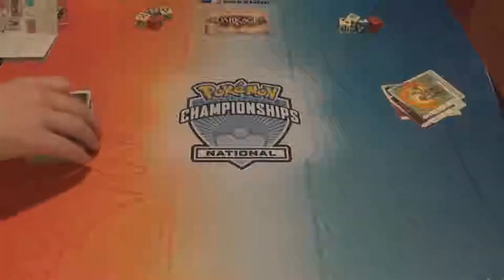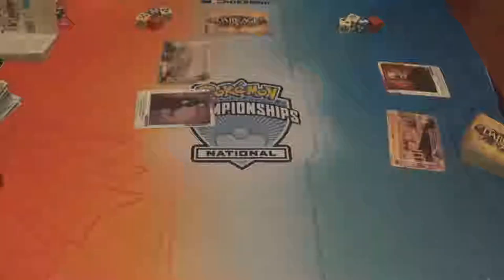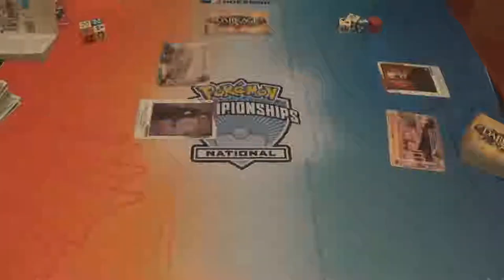Set up: each player chooses one leader and one controlled location from your available cards and places them on the table in front of you. The locations are the sideways ones. Place three tokens on your controlled location card — one on each of the three locations.